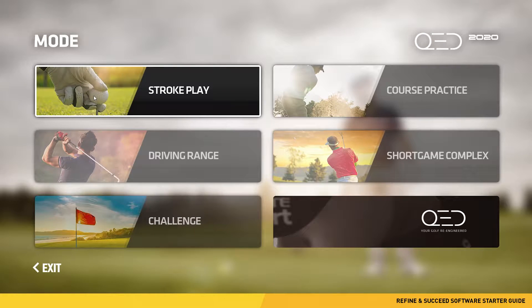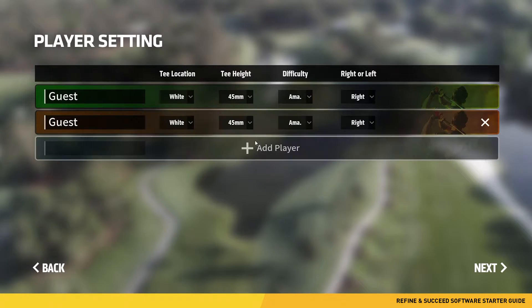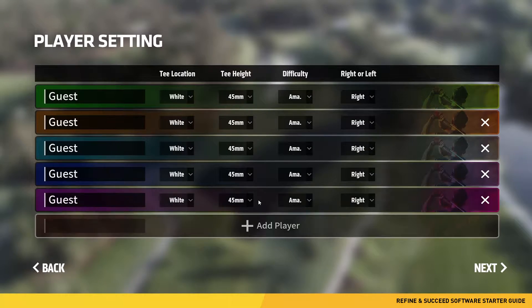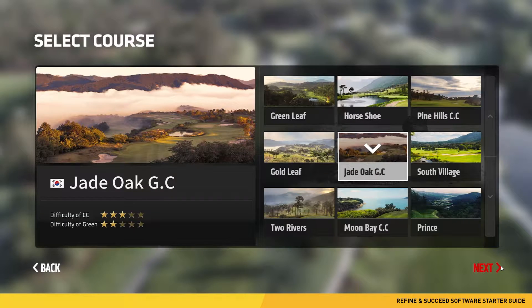Stroke play mode is where you can play various golf courses that come with your Refine and Succeed software. Once you click on stroke play you can set the number of players up to six. Enter player names and other settings to customize your game. Tee location, tee height, and difficulty are not available in the U.S. You can select if your golfer is right-handed or left-handed. Once you have completed your setup, click next.